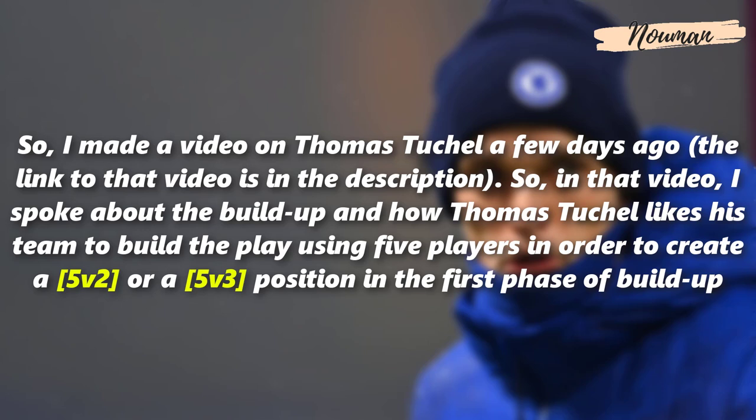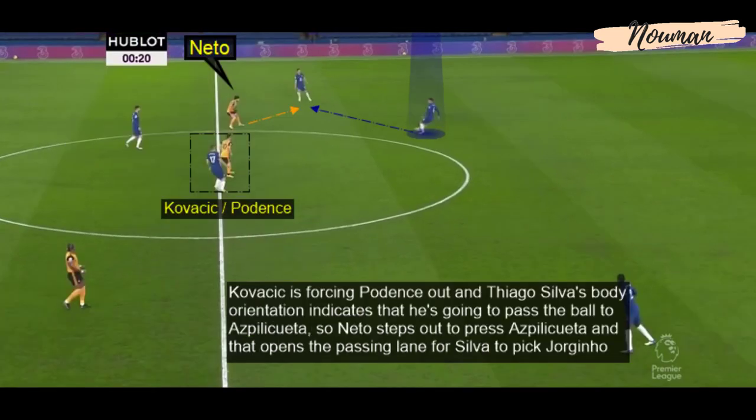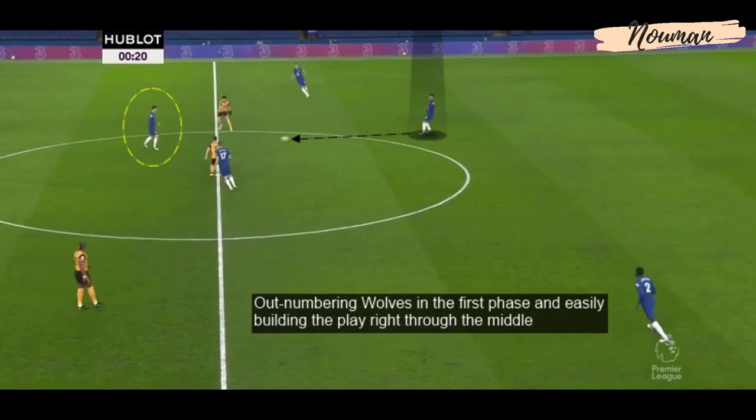In a previous video I spoke about the build-up and how Thomas Tuchel likes his team to build play using five players in order to create a 5v2 or 5v3 position in the first phase of build-up — a back three and a double pivot — to help Chelsea easily create passing lanes and build play. Here, Kovacic is forcing Podence out and Thiago Silva's body orientation indicates he is going to play the pass to Azpilicueta. Neto steps out to press Azpilicueta, opening the passing lane for Thiago Silva to pick Jorginho, outnumbering Wolves in the first phase and easily building play through the middle.